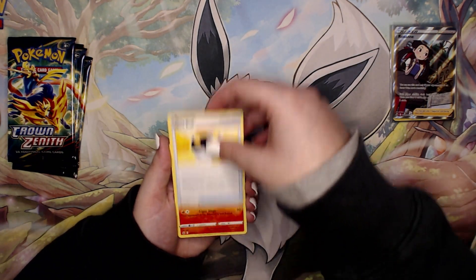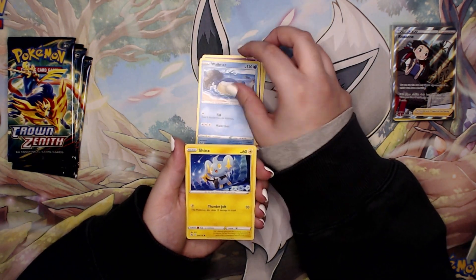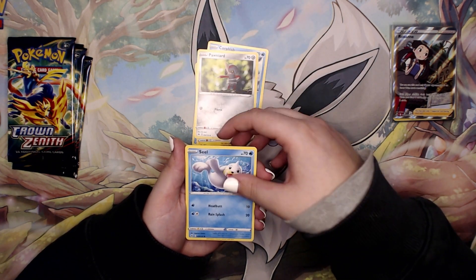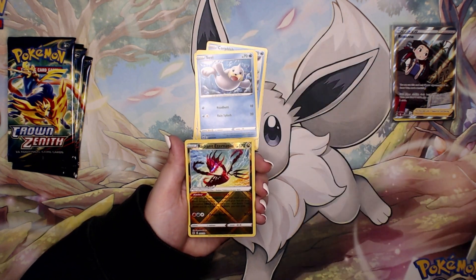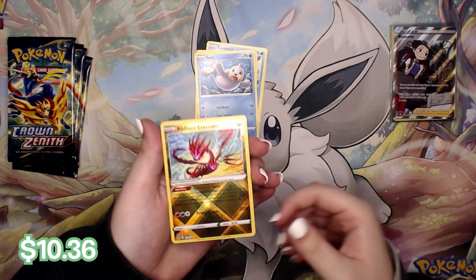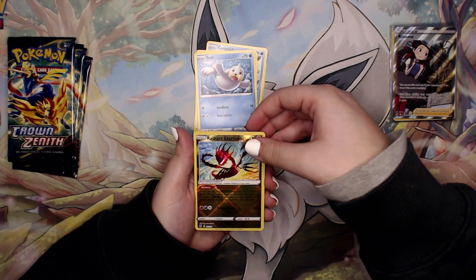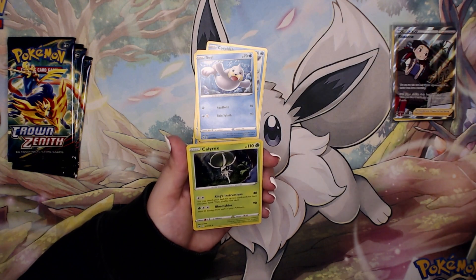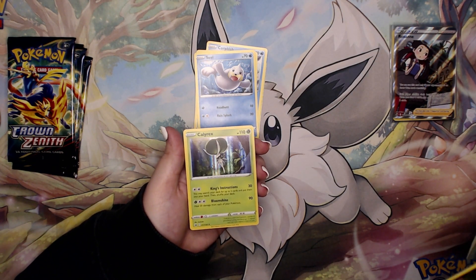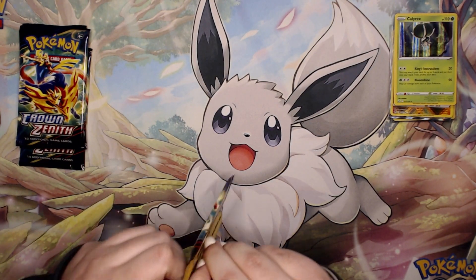I don't know if this is just a fluke but I'm really enjoying this. Radiant Eternatus — I didn't know that this was in the set, that is a sick card, love that. On the back we have a Calyrex holo — that's interesting. Another double pack hit!